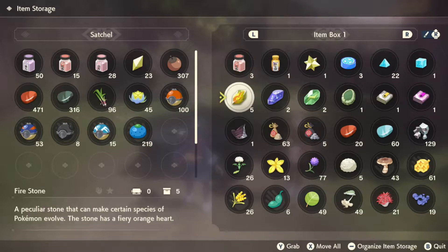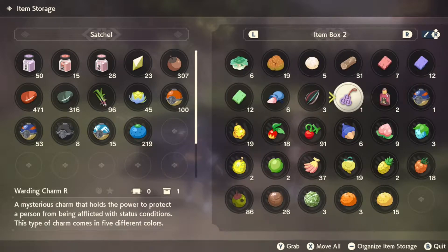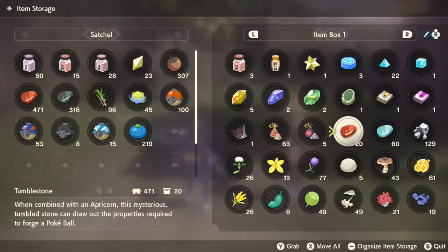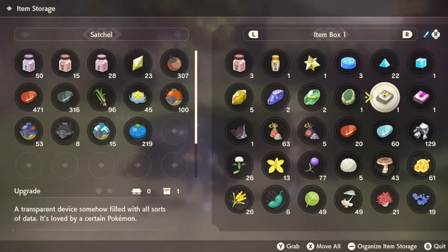So we've got Fire, Water, Thunder, Leaf stones — we've been getting some stones. And then we have Upgrade and Dubious Disk. I believe Upgrade is for Porygon.